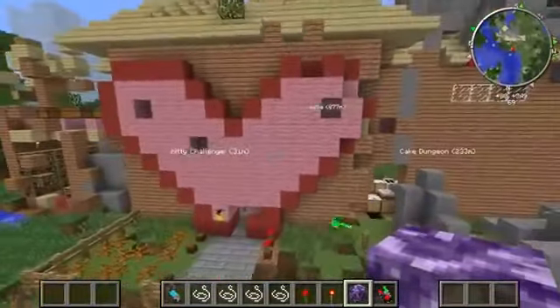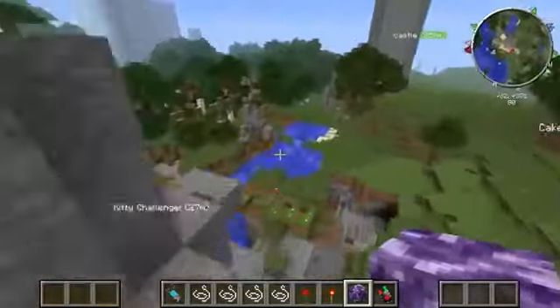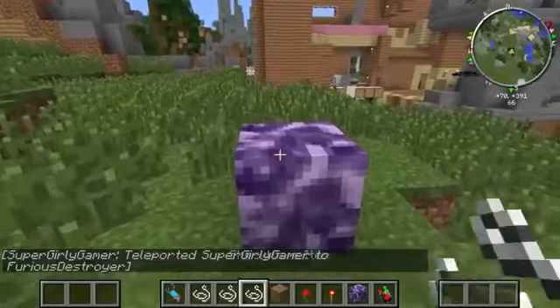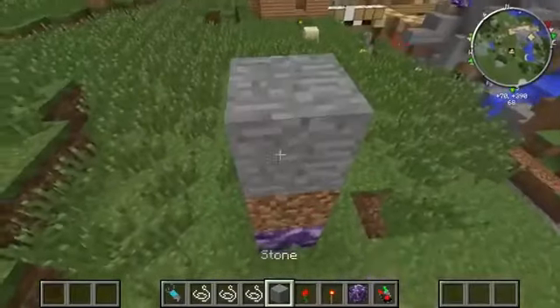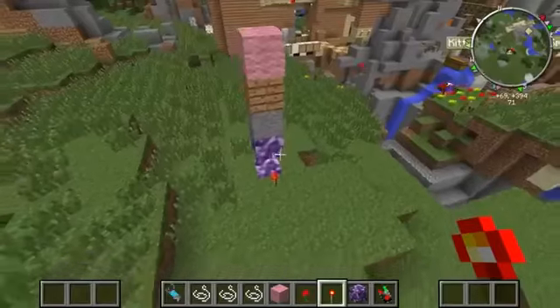There's like nothing left of the house except for the front — the front doesn't look bad at all. There's a lot of damage. The heart is like perfectly intact. We want to get rid of certain blocks — we want to get rid of dirt. Place dirt on top of it and it gets rid of dirt everywhere, then we can place stone to get rid of all stone and the blocks of the house too.